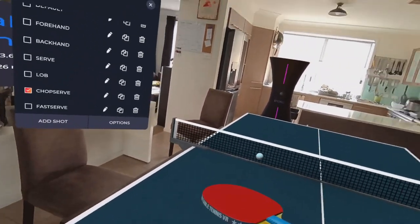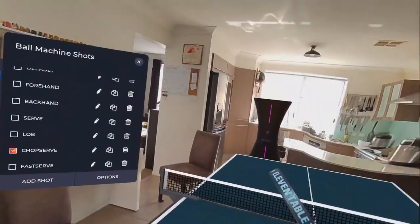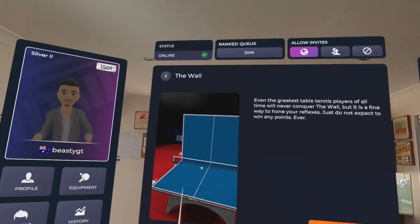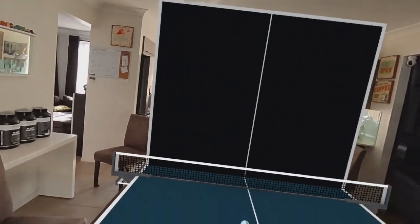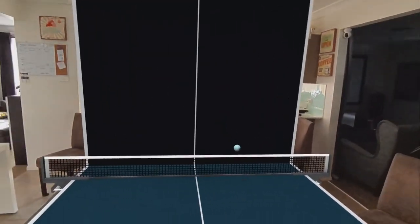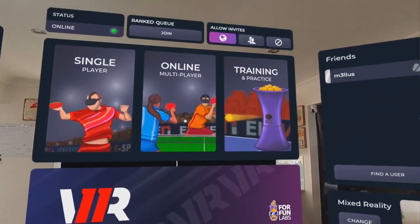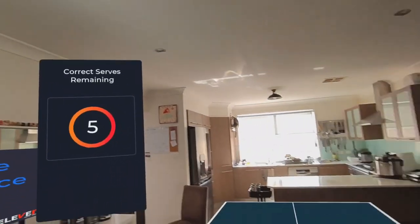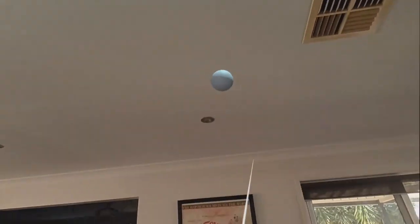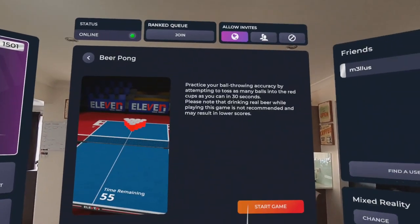Or maybe I want to practice defending chop serves. That's a big chop. It's not exactly like real, but you can kind of get the idea. You can do the wall — if you just feel like being Forrest Gump, all I did was play ping pong. We can do serve practice and just practice whatever serve you want, or you can do something with a bit more fun.